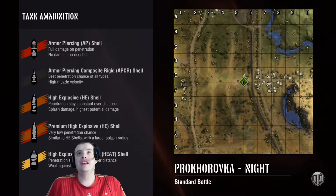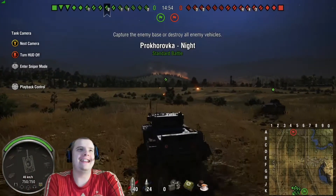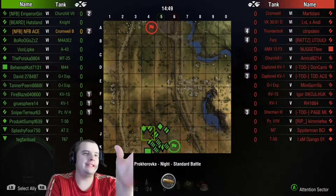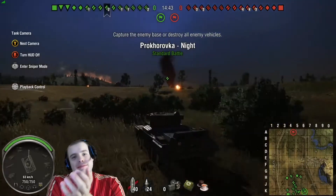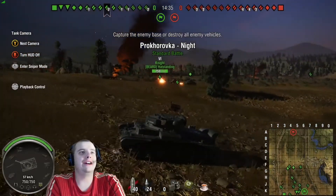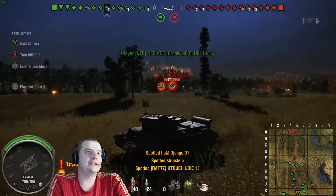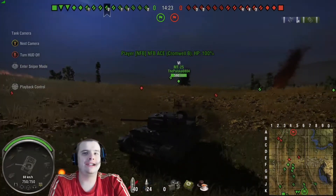But this one made my back hurt — there's a thing in there, you know. So here we are on one of the best scout maps in the game, and I'm in the Cromwell B — or Cromwell Berlin. In case people don't know, the B stands for Berlin. I am top tier with a bunch of tier 5s. I was so happy when I got into this game because I like my Cromwell tanks.